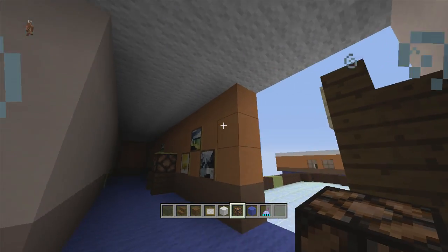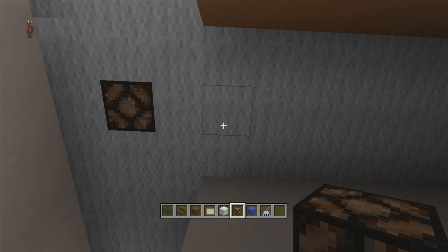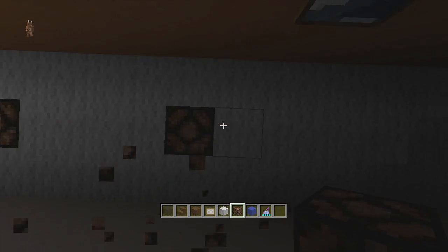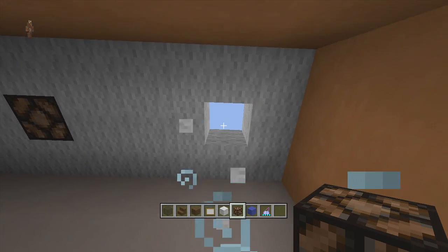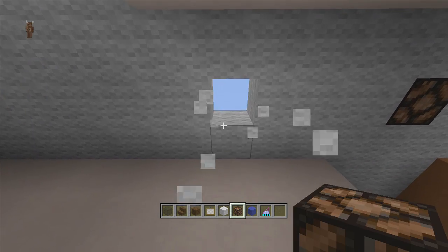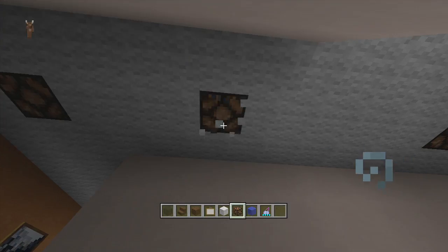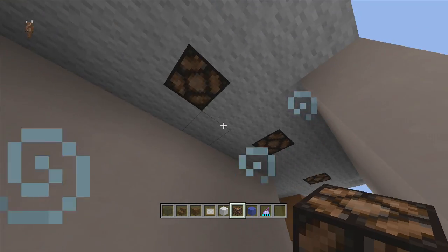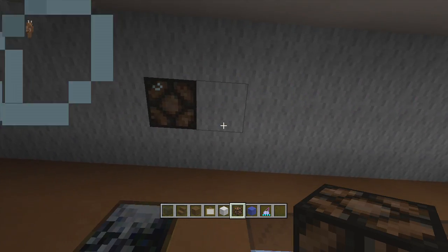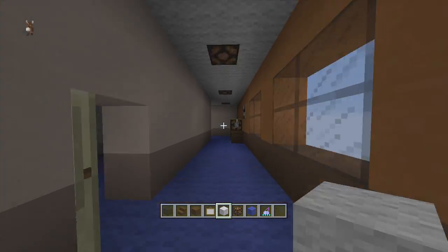Once you've gotten your ceilings in, it's easy to put in our lamps. Come to any side and put it right in the middle of the hallway. Then skip four blocks - one, two, three, four - and put another lamp, doing that all the way around. One, two, three, four - lamp. One, two, three, four - lamp. One, two, three, four - matches up perfectly with the end hallway. Come to this corner, skip four - one, two, three, four - those are the only two that don't match up. Then do the same thing on this other side: one, two, three, four, lamp. One, two, three, four. One, two, three, four. That's all your hallway lamps.